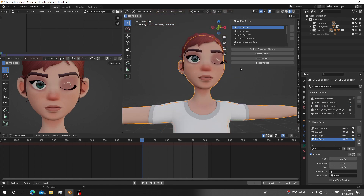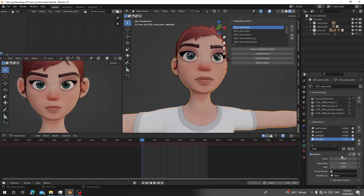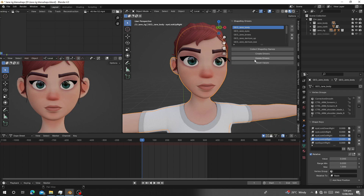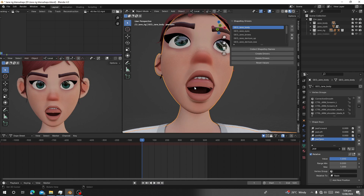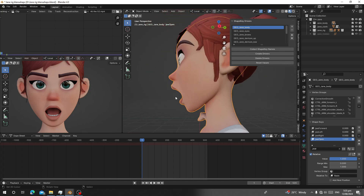You can also reset all values — click Reset and everything goes back to zero. You don't have to set each value to zero manually. If you click 'Delete Drivers', the linked meshes will no longer follow — for example, jaw open won't move the teeth anymore. But you can click 'Create Drivers' again to restore the connection.